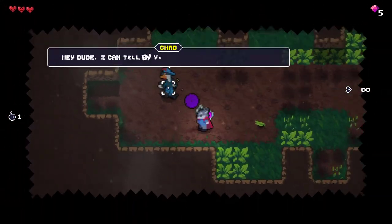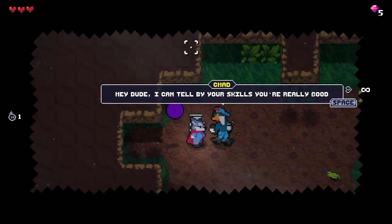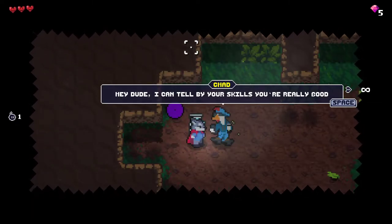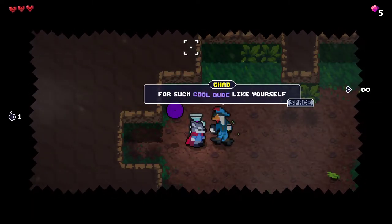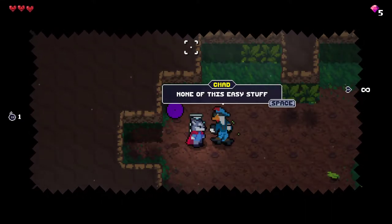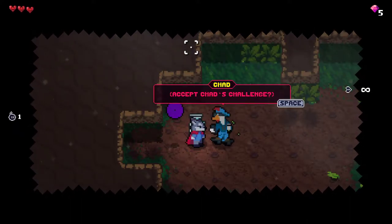We created this character called Chad, and he says: 'Hey dude, I can tell by your skills that you're really good. You're such a cool dude. I can get you your real run — none of this easy stuff. Whatcha say?' And then you can accept Chad's challenge.